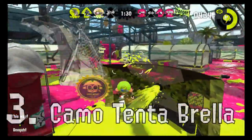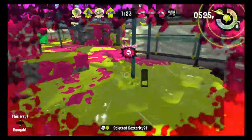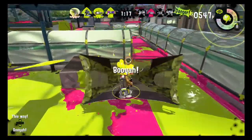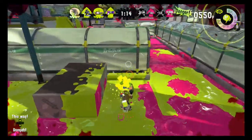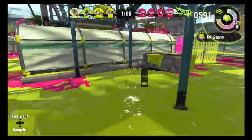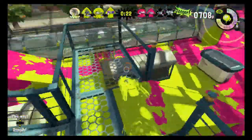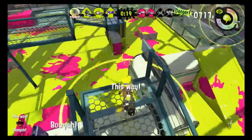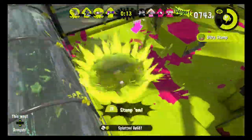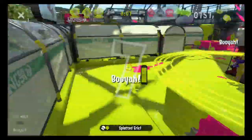Number three: the Camo Tentabrella. If there isn't any cover between you and a Foil Squeezer, why not just bring your own? The Tentabrella's main selling point is its giant shield that can be quickly launched towards any opponent, essentially providing a mobile Splash Wall as you approach. The Big Brella also brings serious range and power to the table, letting you take down an opponent in two shots or potentially even one. Against the Bubble Bomb combo, the Ultra Stamp can take down a bubble in a few swings, and if used in conjunction with a launched shield, your backside can be protected from any stray shots or explosions.